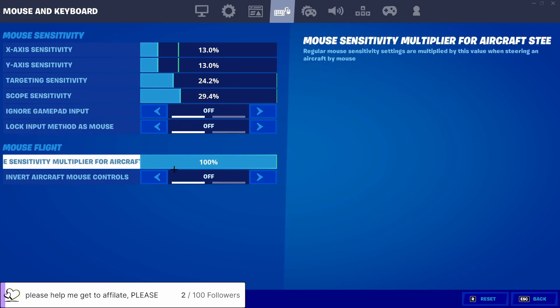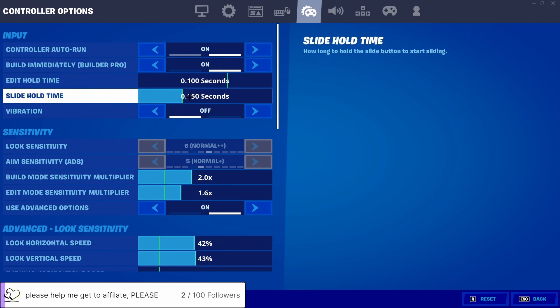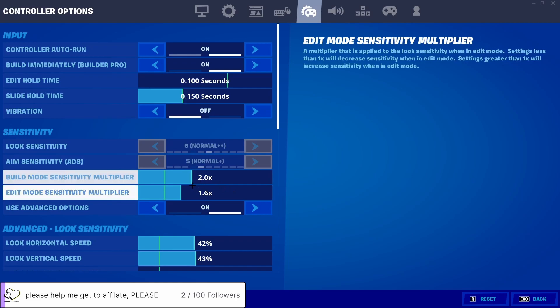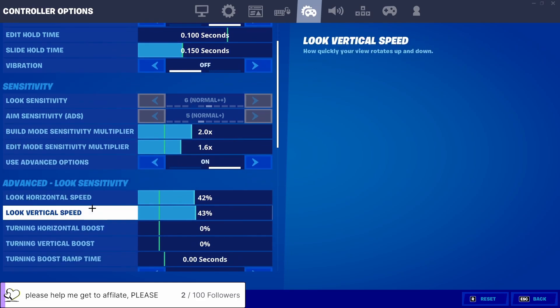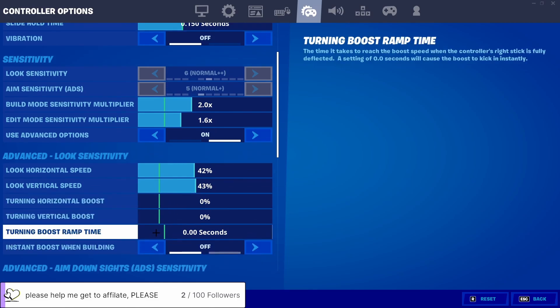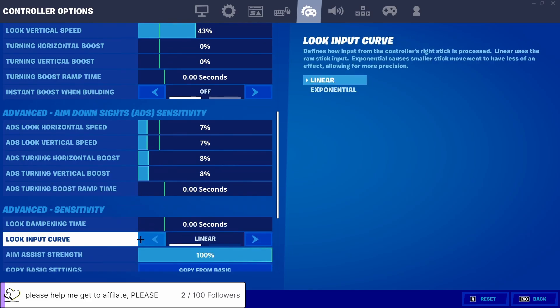Down to my controller settings — controller input on yes, Builder Pro yes obviously. There's a slide button stuck at 1.1. My look sensitivity values are 0.150 and 0.100. My edit button is mapped to the left analog stick. Vibration is off — I hate vibration. Build sensitivity is at 2, edit mode sensitivity is at 1.6, use advanced options yes. Look horizontal speed is 42 and look vertical speed is 43.